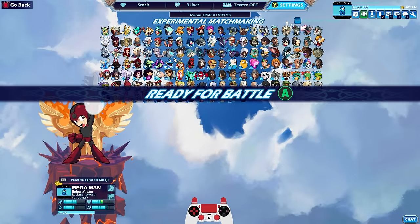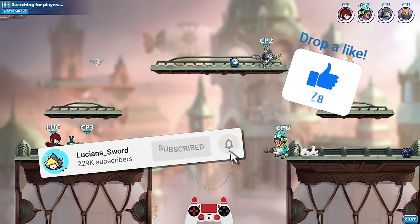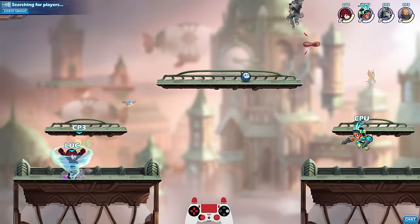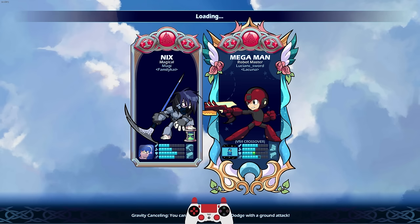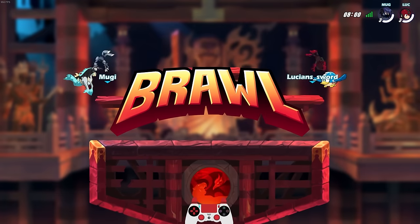We're going to go with defense stance — I like having five defense. By the way, if you guys enjoy the video please go ahead and drop a like, it really helps out the channel, and be sure to subscribe for more Brawlhalla content. All right, we're going against the Nyx — very cool skin, moogie. The one blaster is so cool. Wish me luck, game two with Mega Man.